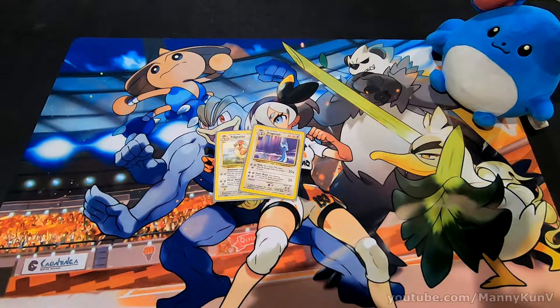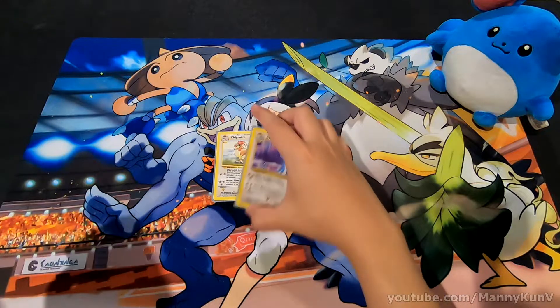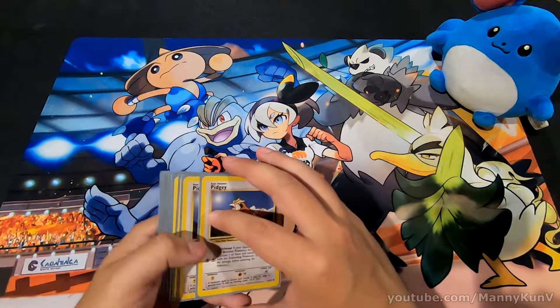So a very fun deck you can make using this ability would be a colorless energy removal deck. This is a layout similar to what I used back then — it's not exact because I didn't use Pidgeotto; I just have it in here for the giggles.